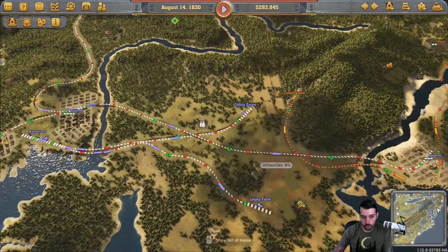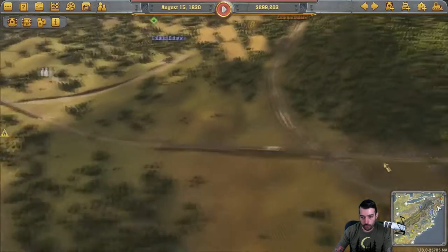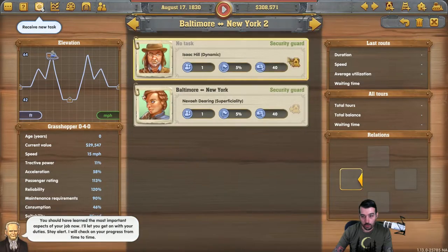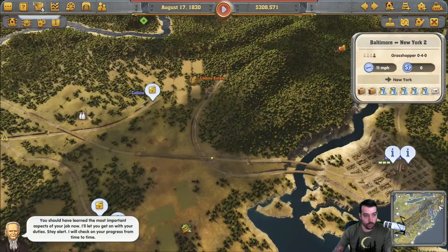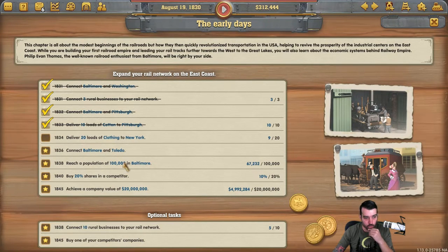There's a security guard — I'm going to put him on the New York line. We got new tasks in: we're still delivering 20 loads of clothing to New York. Next is connecting Baltimore and Toledo, reaching a certain population in Baltimore, buying 20% shares in a competitor, achieving a value of 20 million, and an optional task. We're already delivering the clothing so that's not a big deal. The next date we have to hit is connecting Baltimore to Toledo.